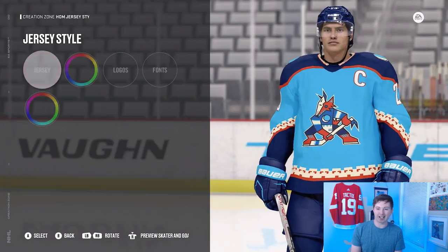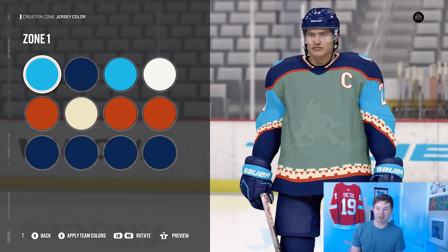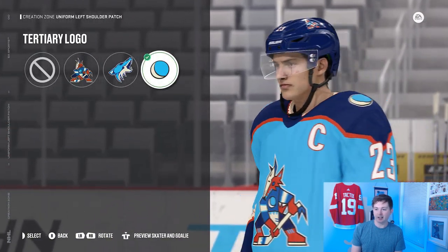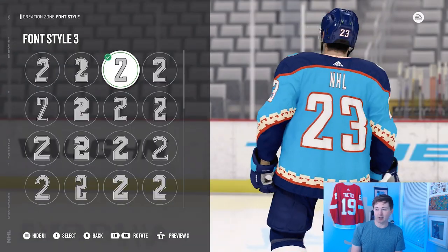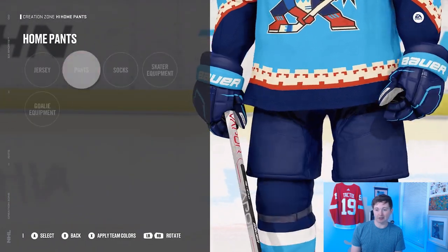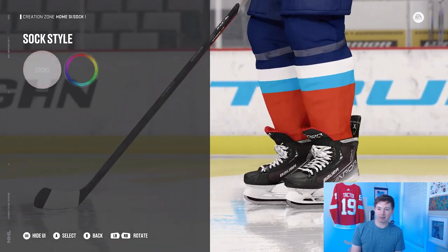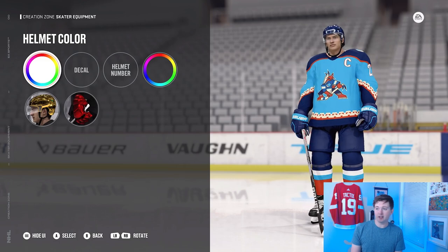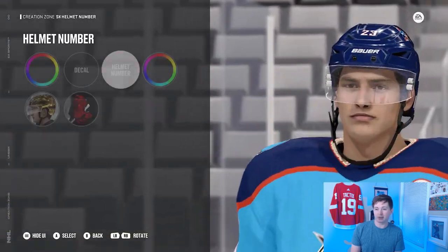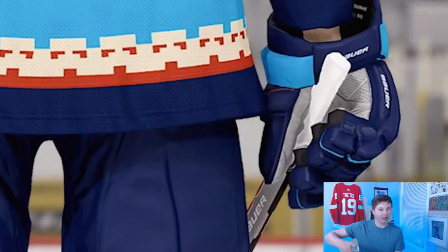The Arizona Coyotes jersey is jersey style 60. The colors are on screen so you can copy exactly what I did. For the logo, you want the main logo in the middle and the moon logo on both shoulders. Font style 3, just white with an orange outline. The pants are simply the first pant, a standard blue. Sock style 29 — it goes orange, light blue, white, and blue. For the skater equipment, it's a standard blue helmet with the kachina on the sides. Gloves have just a tiny bit of orange at the bottom of the thumb.